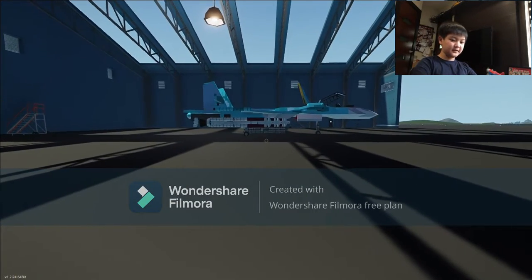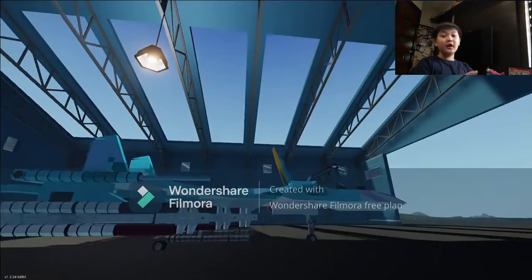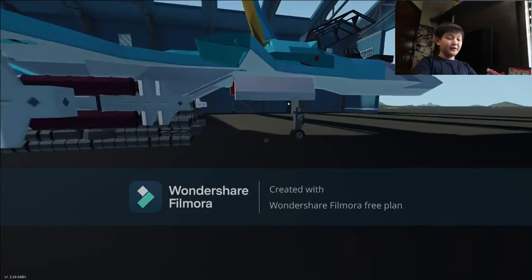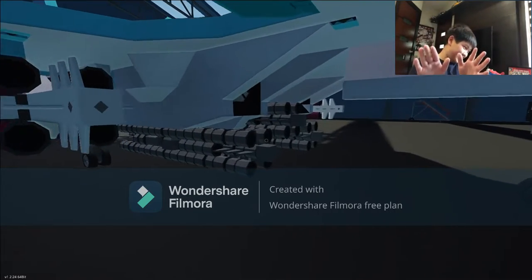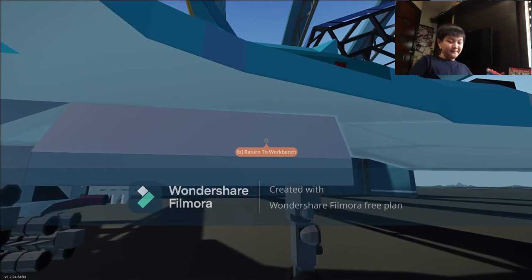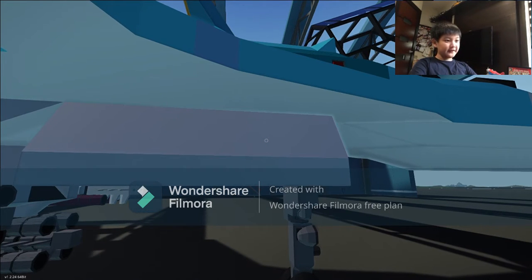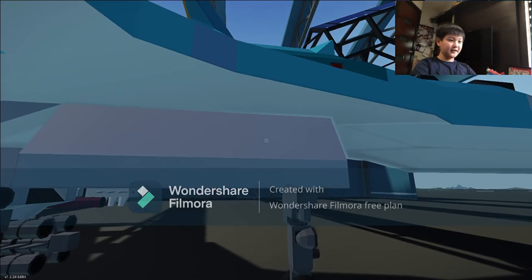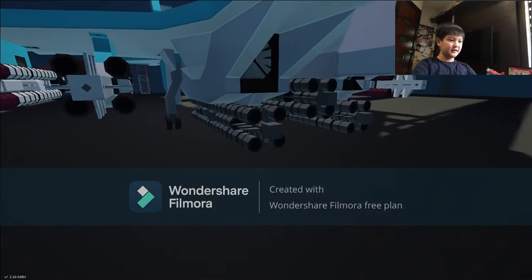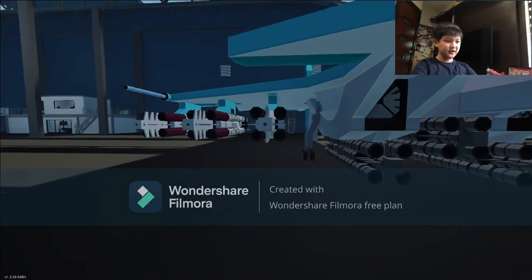Inside the cockpit there's a lot of stuff. These missiles actually do launch. If you don't know Komodo Gaming, he has a friend called Frantic. They both played multiplayer Stormworks and they both used the Flanker. Frantic shot down Komodo Gaming with one of the air-to-ground missiles. So the air-to-grounds are on the wings, and the air-to-airs are these three gray missiles.